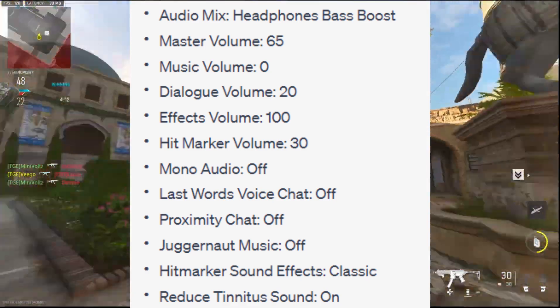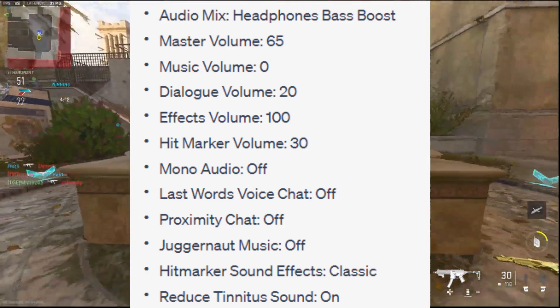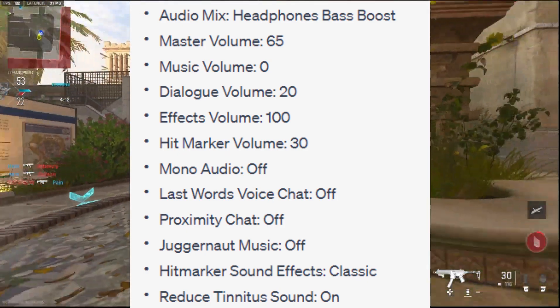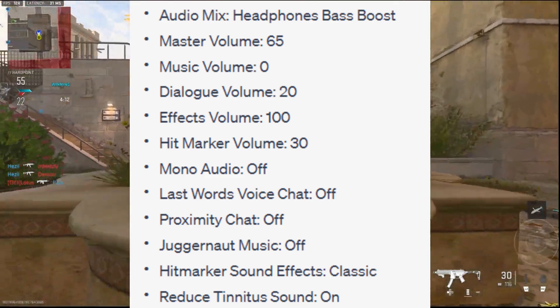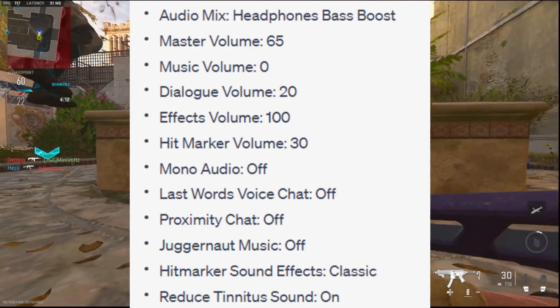Hit marker volume: 30. Mono audio: off. Last words voice chat: off. Proximity chat: off. Juggernaut music: off. Hit marker sound effects: Classic. Reduce tinnitus sound: on.